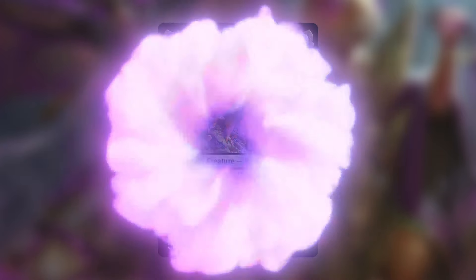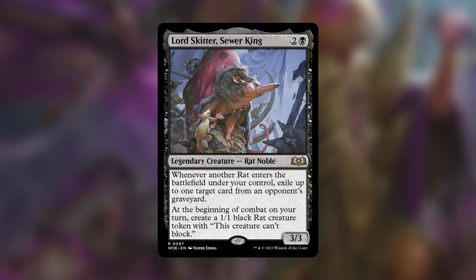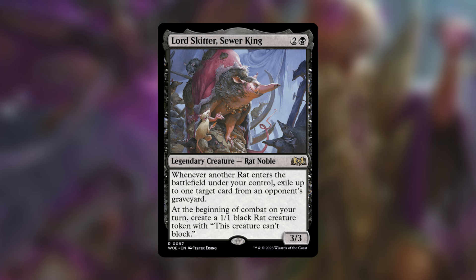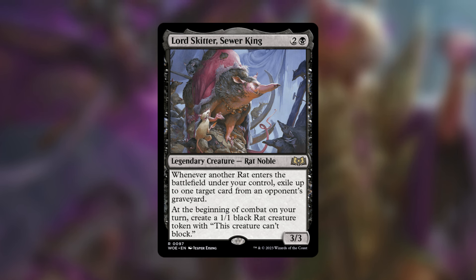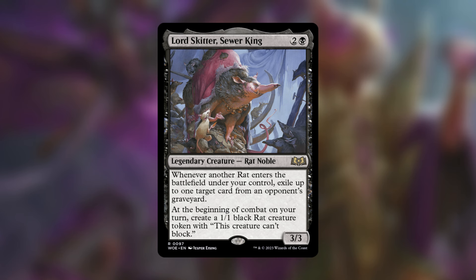Nashi has the ability to steal spells from the top of your opponents' libraries — you pay life, but that's not a big deal. Tangled Colony can make a huge rat army depending on how much damage it was dealt this turn. But I personally feel this deck wouldn't be complete without Lord Skitter, Sewer King. It consistently makes rats on the battlefield, has an ETB exile trigger whenever another rat enters — exile up to one target card from an opponent's graveyard — and at the beginning of combat on your turn it creates a 1/1 black rat creature token.